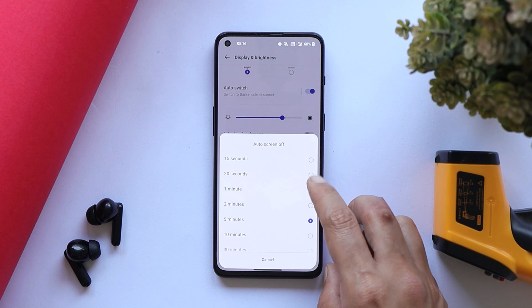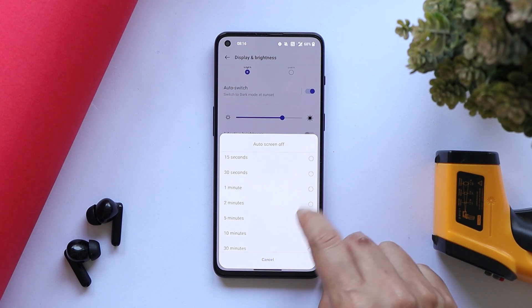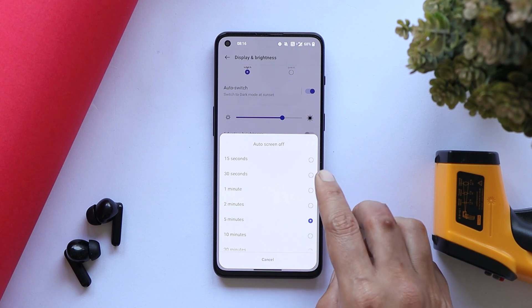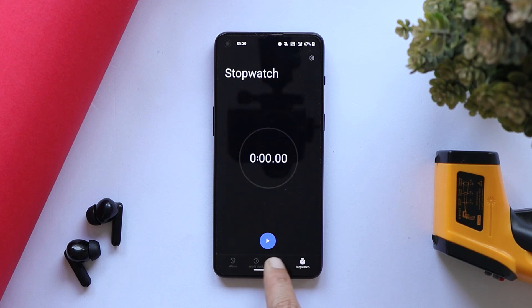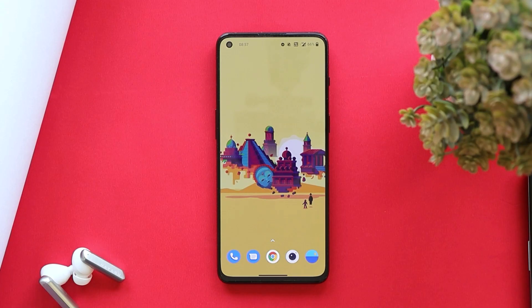Another issue I noticed on the previous build was related to auto screen-off — even after setting the minimum time, the screen didn't used to turn off. But after using this build for a few hours, no issues with auto screen-off have been seen. Another fix is related to the clock application, where some users reported that world clock wasn't responding in dark mode, but after this update it seems to be working fine.